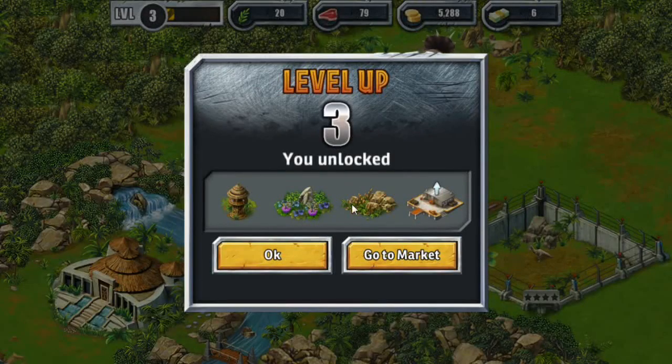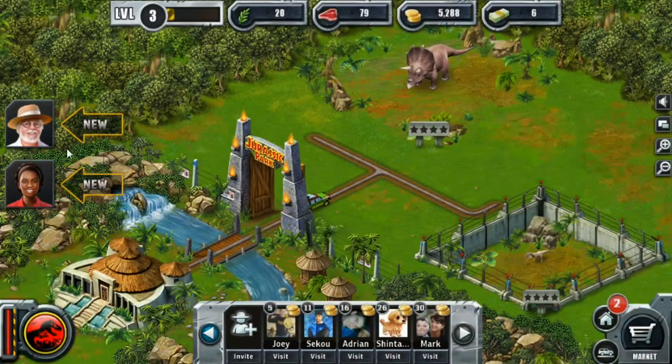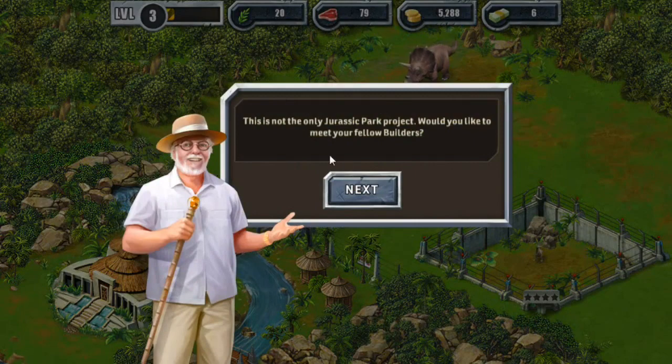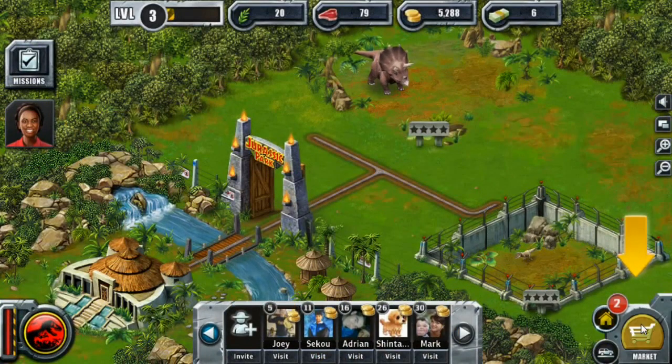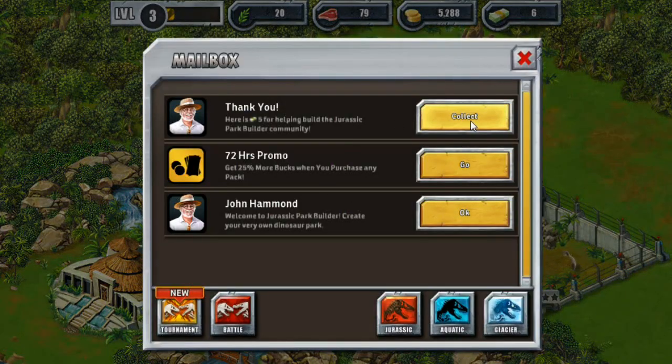Look at all the pretty flowers, the upgrade, and the little security tower. I'm kind of feeling the need for that security tower. This is not only a Jurassic Park project — would you like to meet your fellow builders? Check your mailbox to receive gifts from a friend, help requests, or other special promotions. What's this? Ooh, look at that — helping out, getting money.